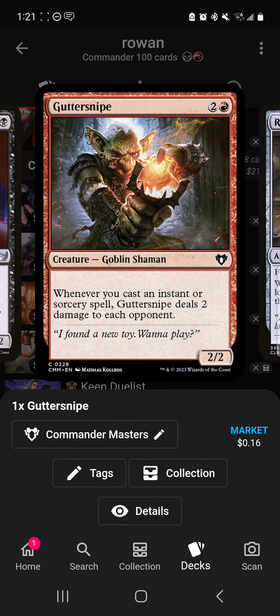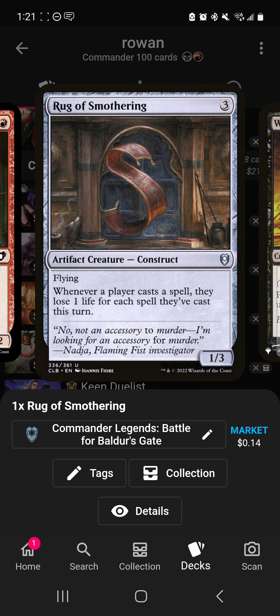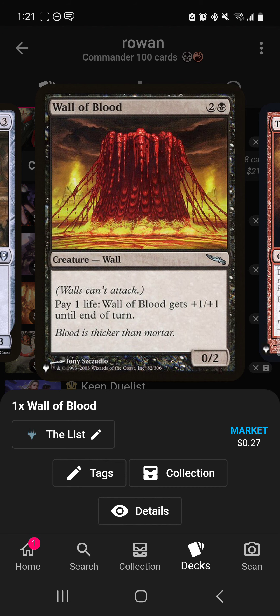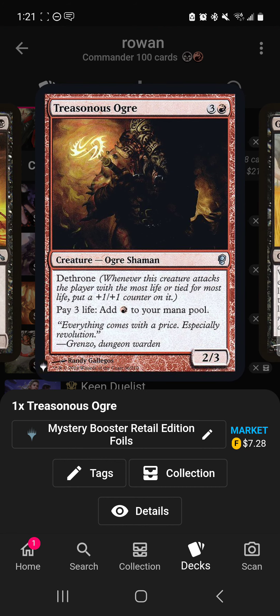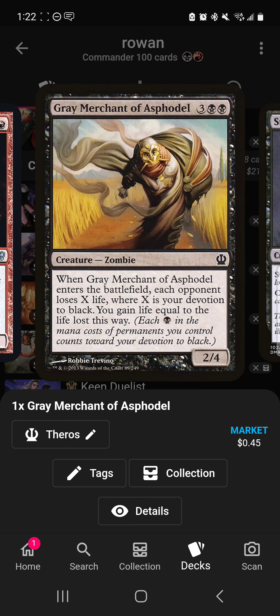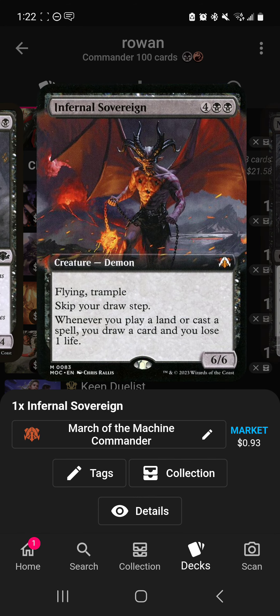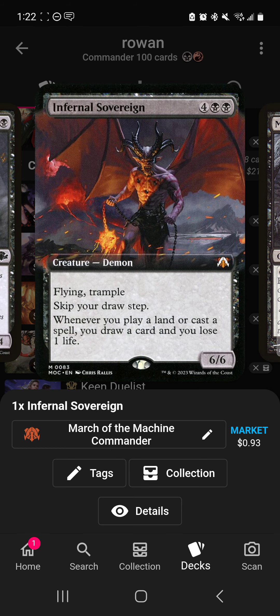Guttersnipe is going to help finish off games. Rug of Smothering reduces your spell cost by making them keep costing less. Wall of Blood is an easy way to pay life. Treasonous Ogre lets you pay life to make your spells cost less and generates red mana. Gray Merchant of Asphodel — there's a lot of black in this deck so it helps you regain life. Street Wraith cycles for two life, basically a free draw like Gitaxian Probe. Infernal Sovereign helps you keep getting through the deck and losing life for Rowan.